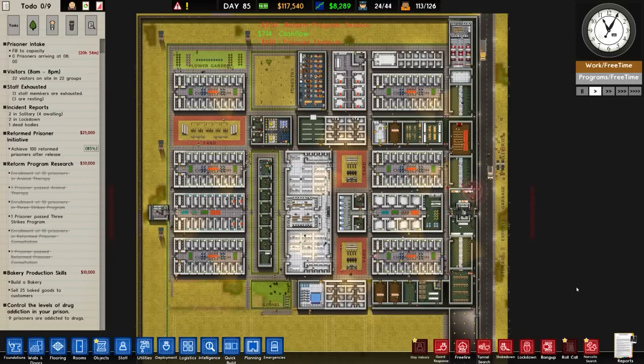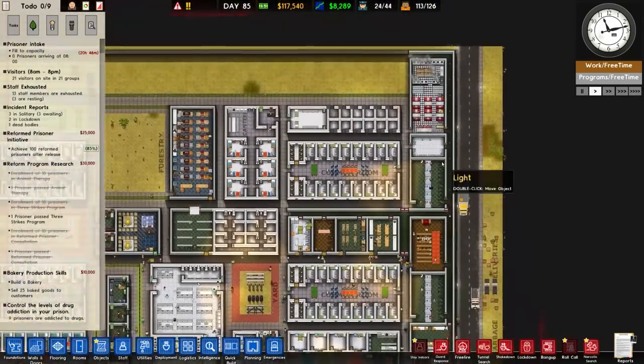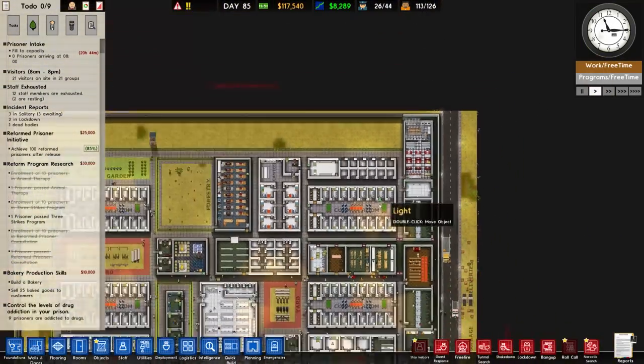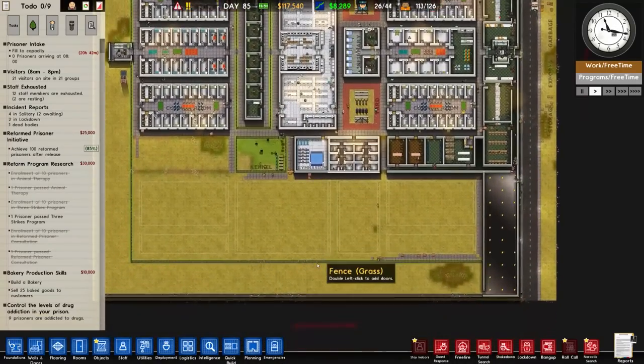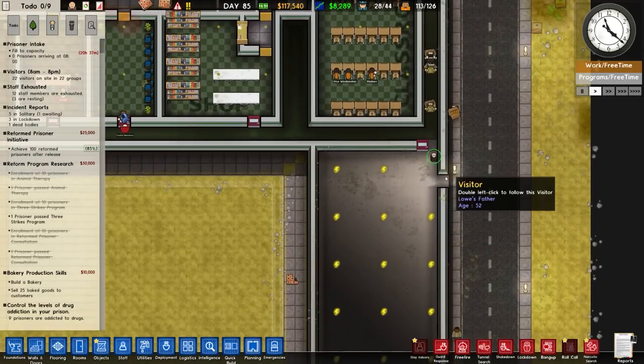Welcome back to Prison Architect. Today's beverage is a very carbonated Sprite. In the previous episode we got the bakery up and running and did some expansion down the south here, which includes the perimeter wall and the staff-only area.